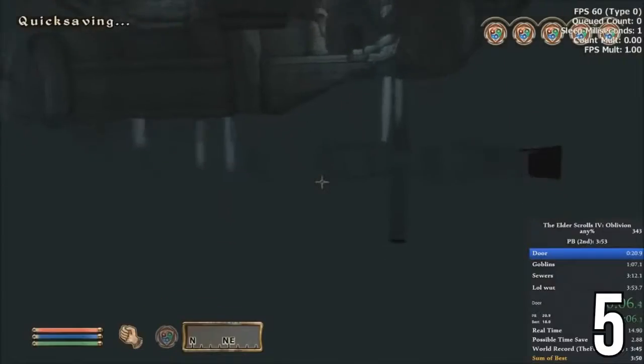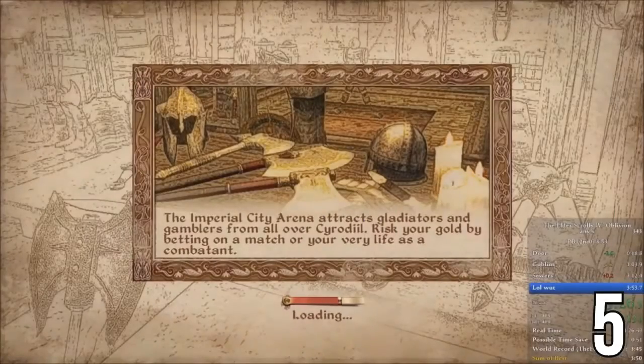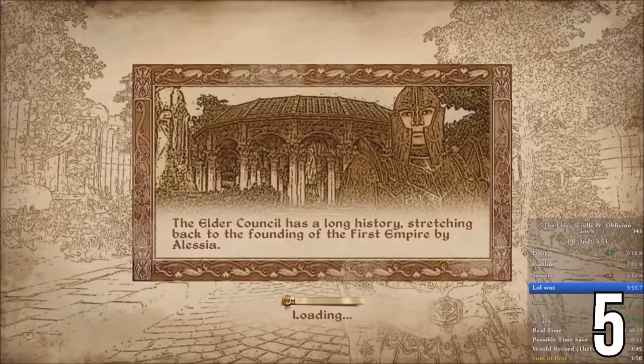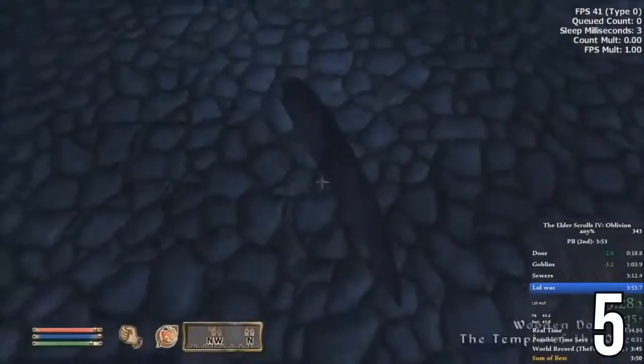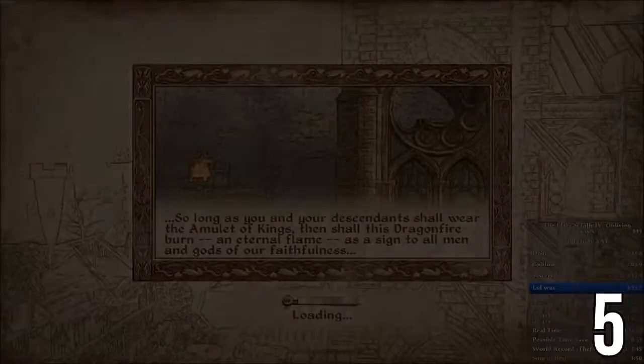There's a door that the developers put under the Temple of the One that, when you open it, will take you to the final quest in the game. The reason it's placed there is because it replaces the normal door and is only used for the instance version of that Temple used for that quest. Fortunately, the door is above ground and you're able to enter it, making this speedrun under 4 minutes. This saves about 25 minutes from the normal speedrun.